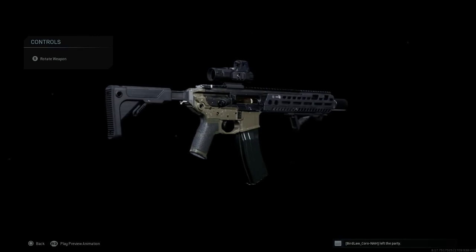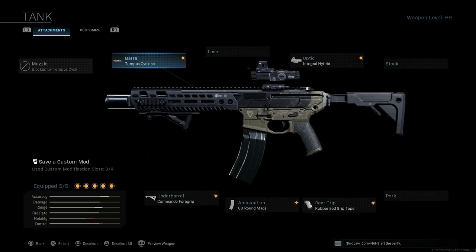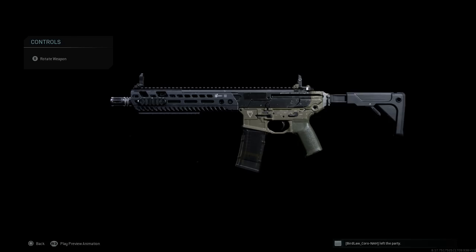Here we have one of our final designs — there are a couple of different builds I'll show off. I'm using the Tank blueprint; I'll link that video below as to how you unlock it. It was purchased through the Call of Duty store for CoD Points — I believe it was 1,000 or 1,600 points. With the blueprint you get a different colored lower receiver as well as some cosmetically changed attachments, so check out that video in the description.